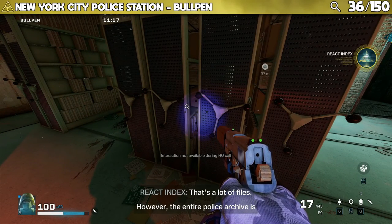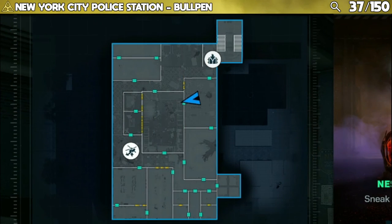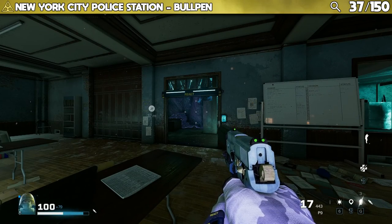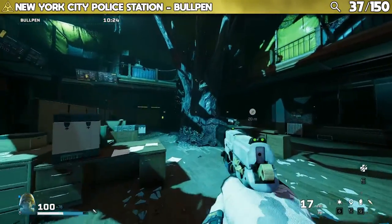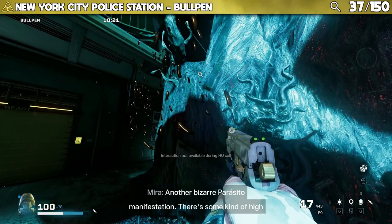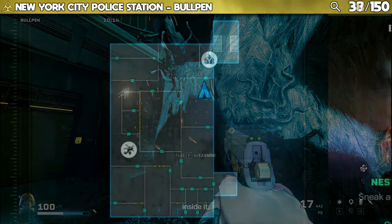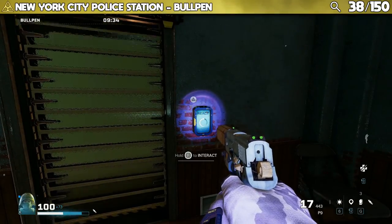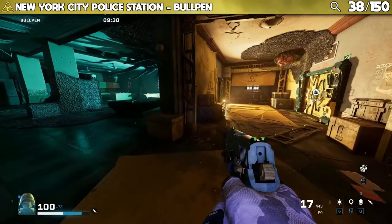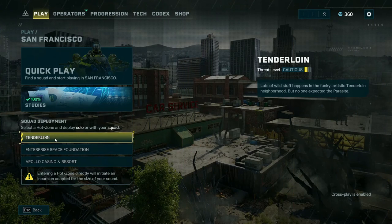To finish off New York, there are three more points of interest in the bullpen area. Dialogue includes: "That's a lot of files — however, the entire police archive is only a fraction compared to the size of data within my React database." And: "Another bizarre palactical manifestation — there are some kinds of high temperature fluids circulating inside." So New York is now finished and you would have found a total of 38 points of interest.